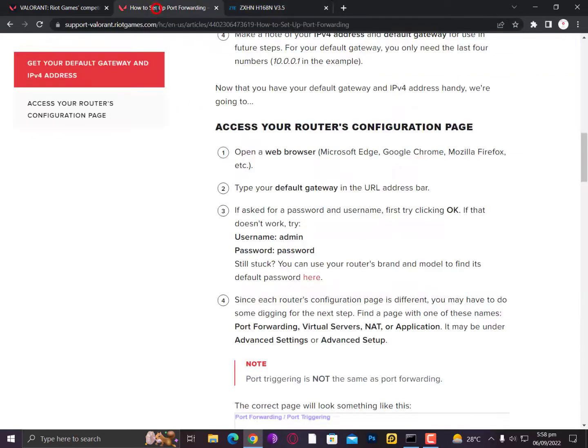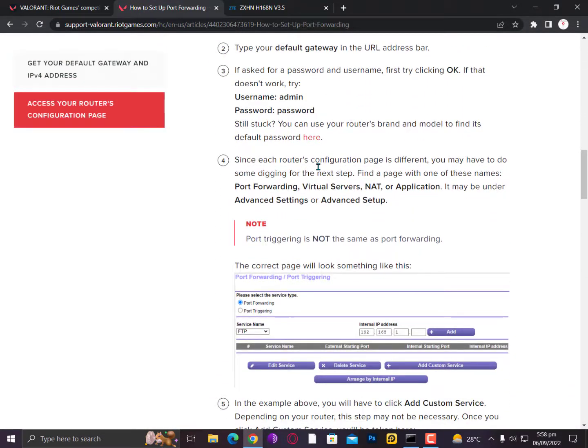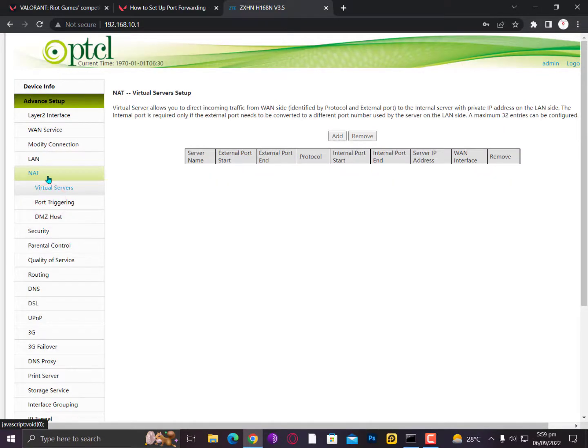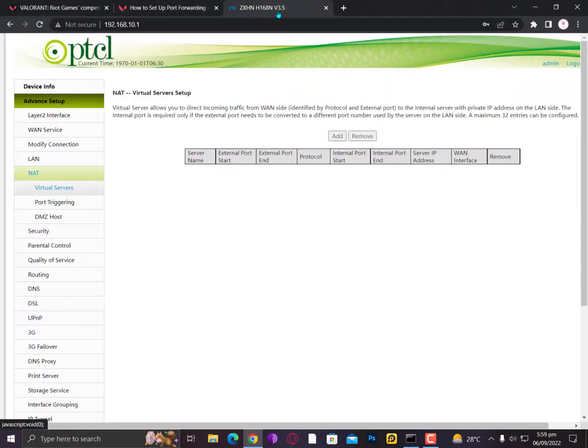In this section we need to find port forwarding options. Since each router configuration page is different, you may have to do some digging. Find a page with one of these names: port forwarding, virtual server, NAT, or applications. It may be under advanced settings or advanced setup. In my case I'm going to advanced setup and then NAT.